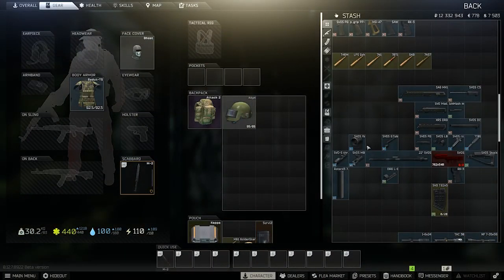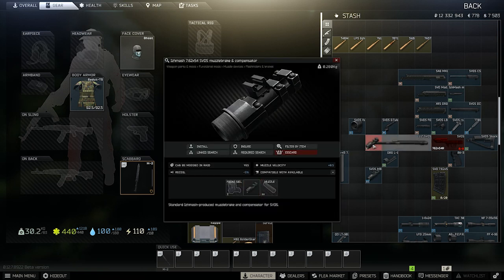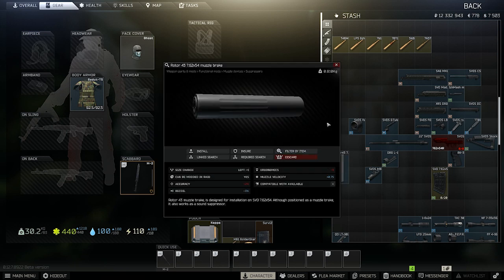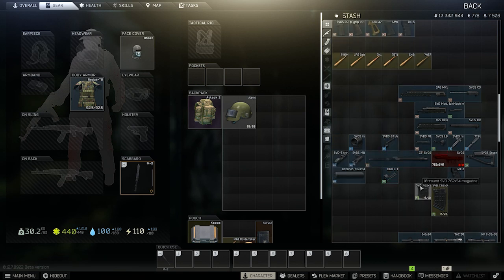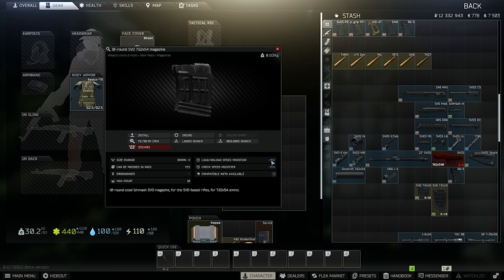For new users, one of the harder things to figure out is how to attach a suppressor, because it's one of the only firearms in game that works this way. There is a thread adapter that attaches to the muzzle brake and not to the barrel itself. This thread adapter is the Rotor 43, and from here you can attach the only suppressor available: the Rotor 43 7.62x54 muzzle brake. You only have two mags to choose from — the 10-rounder and the 20-rounder. The 20-rounders are pricey even if you have them unlocked at Peacekeeper level 4. The 10-round has negative 1 ergo and speed modifiers; the 20-round has negative 2 ergo and no speed modifiers.